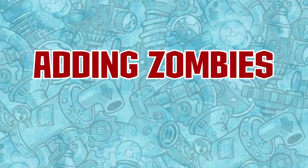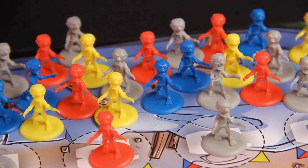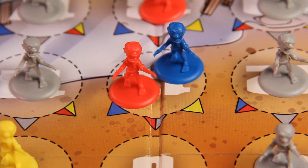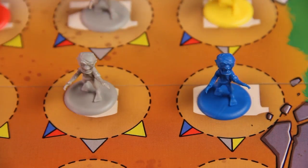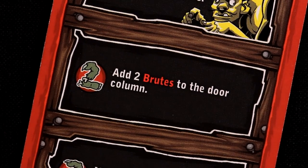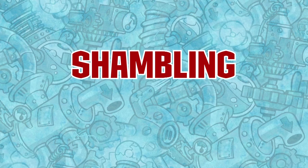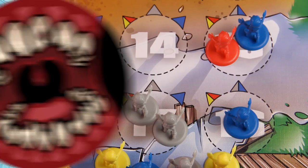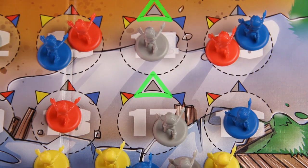One of the most common Terrible Things is the instruction to add zombies to the board. Adding zombies simply means taking one of the zombie figures from the zombie pool and placing it in any space on the board. Some instructions will require a specific type of zombie, like a leaper, a runner, creeper, or brute, or will require the player to put the zombies in specific rows or columns of the board. Another very common type of Terrible Thing is the instruction for zombies to shamble, and each zombie shambles differently. When a zombie shambles, it will move one space, including diagonally, as indicated by the arrow corresponding to its color.